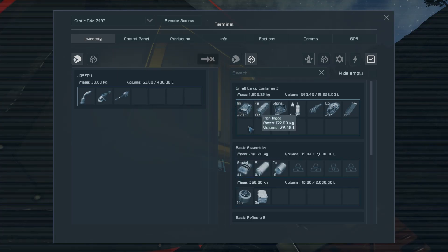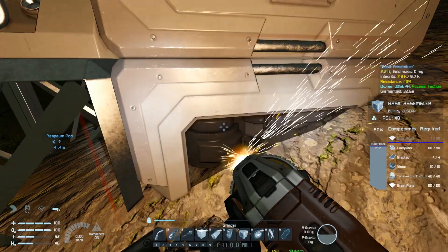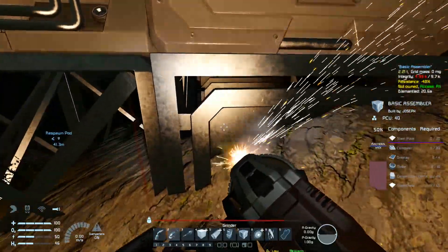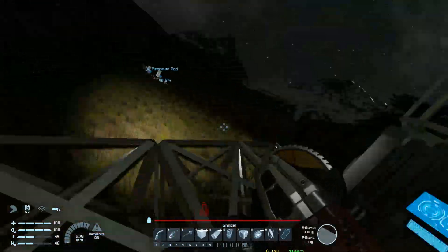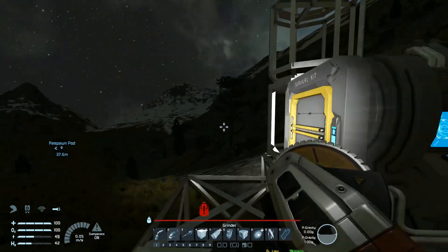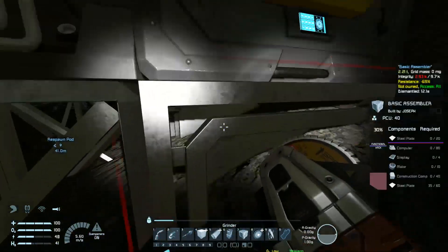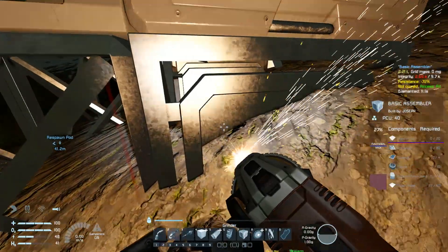I'll put it on the cargo container and pipe it all in — prepare to be ground down. Grinding down the assembly is going to take forever. We'll start it over here so we have space, and it's on that side — cool. Now we have those in there, but the refinery has no way of connecting to the cargo container. I'll have to move it up one.